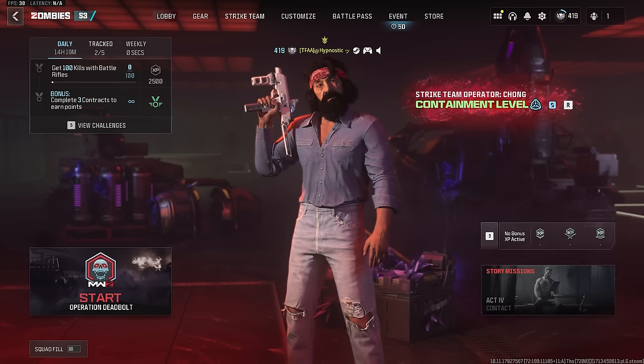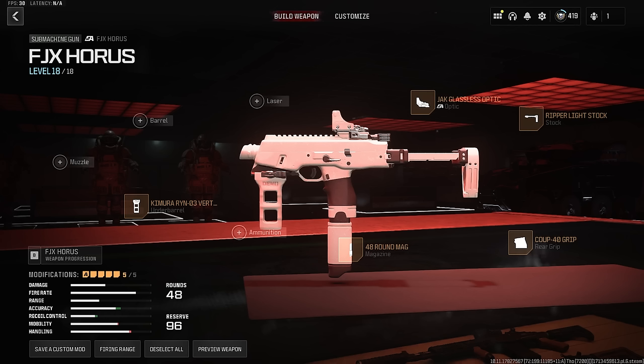The build I'm using for the FGX Horus is as follows, as suggested by Ewok: we're using the Jack Glassless Optic — personally I wouldn't use it, I'd rather use that slot for something else — the Ripper Light Stock which increases Sprint Fire Speed, Movement Speed, Aim Walking Speed and Hipfire Spread, the Coupe 40 Rare Grip for extra flinch resistance, the 48 Round Mag, and the Kaimura RYN-3 Vertical Grip for increased Gun Kick Control, Vertical Recoil Control, Aiming Idle Sway and Firing Aim Stability.